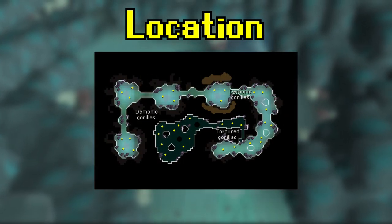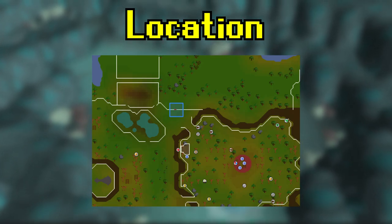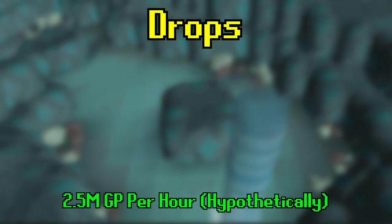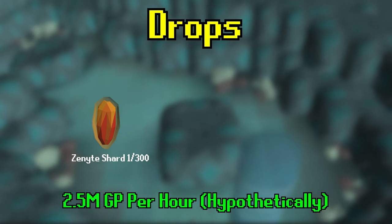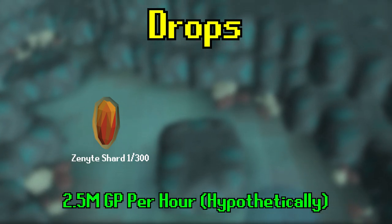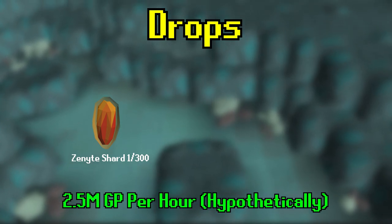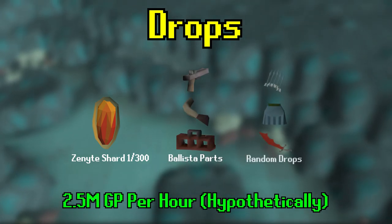They are located inside the Crash Site Cavern behind the Tree Gnome Stronghold. The reason people kill gorillas is because of their drops, which come in at about 2.5 million GP per hour. At a 1 in 300 chance, they can drop a Zenite Shard worth around 12.8 million GP. This can be used to make Zenite Jewelry, which is essential for all accounts including Iron Man. They also drop Ballista Parts and other good drops.